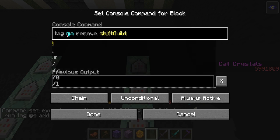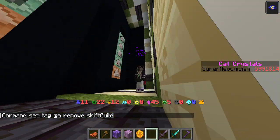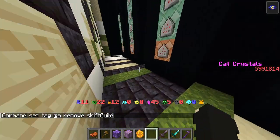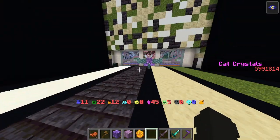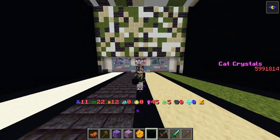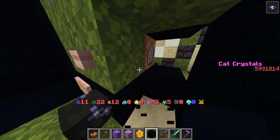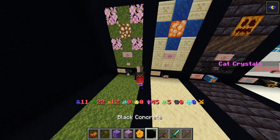And then this last one is: tag @a remove shiftGuild. You don't even have to specify a certain person — just remove it from everyone because no one should have it. Those five make the guild system. This middle one says Summer, this one says Autumn, that one says Winter. Then you hide the commands and put a button which connects to the impulse block. And then once you've done that, you've got your guild machines.